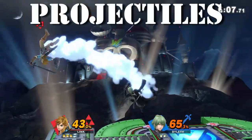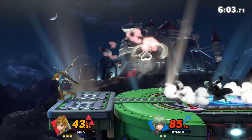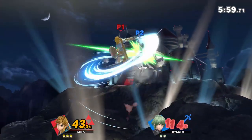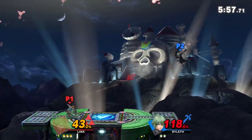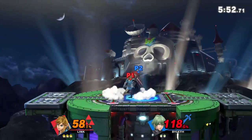Playing Byleth online, I noticed he also struggles a lot with projectiles — it totally throws off his playstyle. He wants you to approach him, and when you start throwing projectiles, he's forced to approach you, and that's where he's weakest. He may try to camp with his bow and arrow, but it's so slow and can't keep up with most other projectiles.